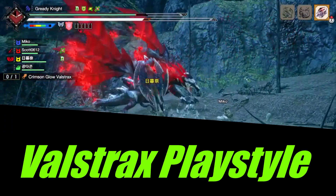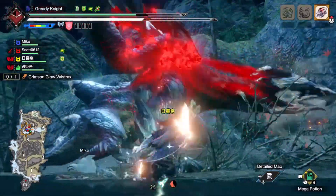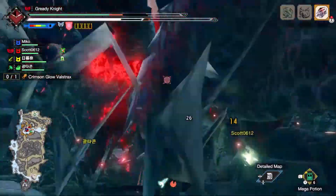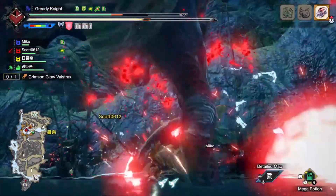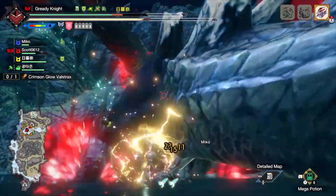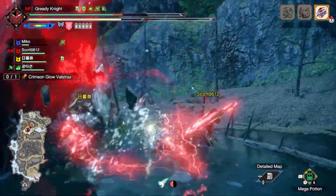Dragonheart, Resuscitate, and Furor are the feature skills of the Valstrax set. In order to maximize your damage, you need to stay at 80% health or lower to maintain your buffs. Resuscitate will be active whenever Dragonheart inflicts you with Dragonblight. One hit or several consecutive guard points will activate this combo.